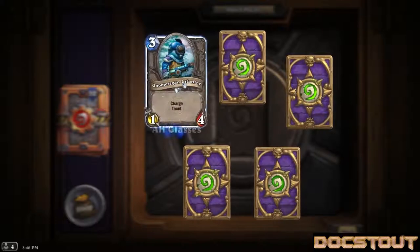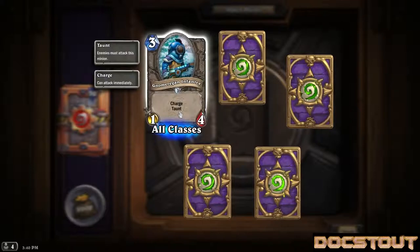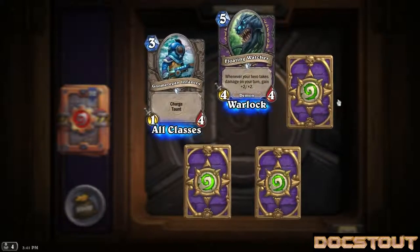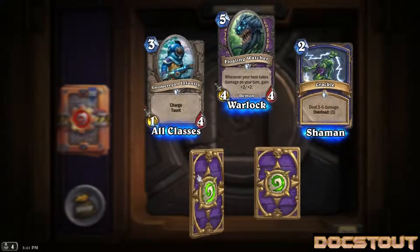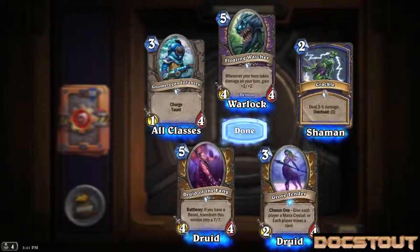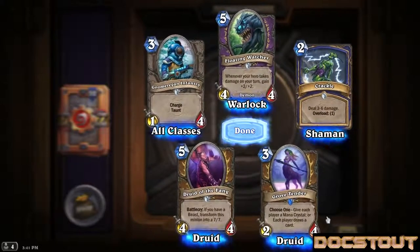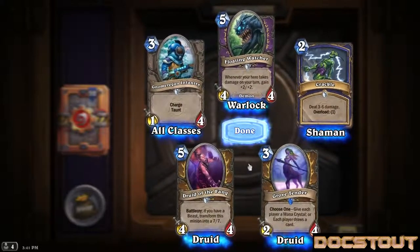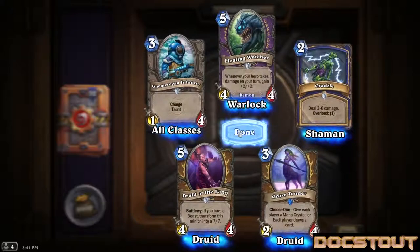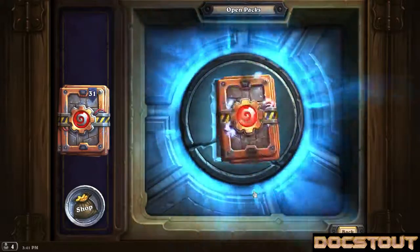Pack four. Starting with Gnomeregan Infantry, another one I played in arena, a 1-4 charge with taunt for 3. Another Floating Watcher, another Crackle, another Druid of the Fang. Our rare is a druid card, Grove Tender, a 2-4 for 3 - choose one: either give each player a mana crystal, or each player draws a card. I have to think about that one. 32 packs left, that's a lot of packs.